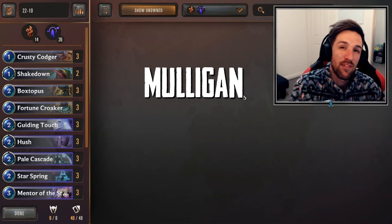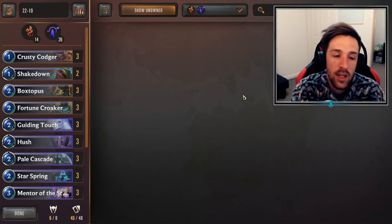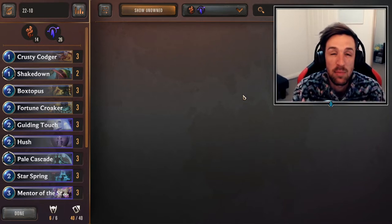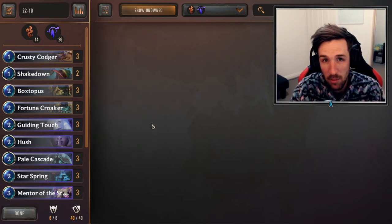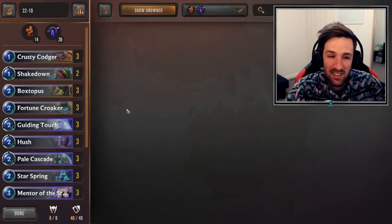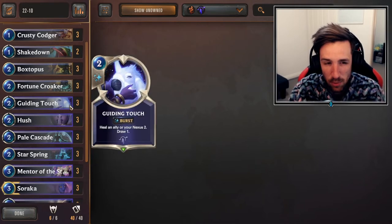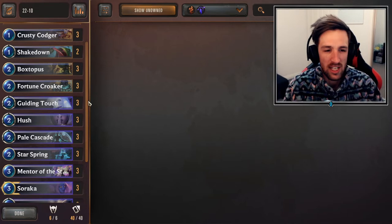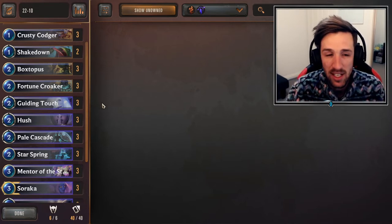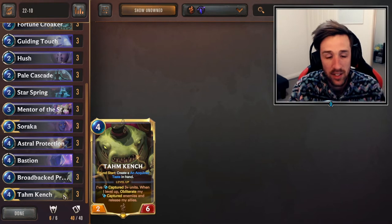On to the mulligan — I may have went over it briefly within the deck strategy, but Tahm Kench is one of your ultimate win conditions and one of the cards we always want to be looking for. So unless you're versing an aggro deck, you should always keep this in your opening hand — there's no reason to kick it. Even against aggro decks, sometimes if you find it and you have a couple of decent cheap minions, you should definitely keep Tahm Kench as well. He's going to inevitably help you sustain — you just have to be careful about taking too much damage from aggro. Tahm Kench is generally going to be kept 90% of the time unless you have a very poor hand against aggro decks.